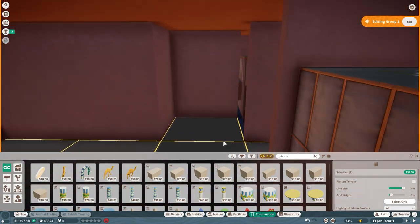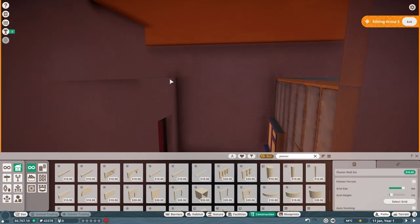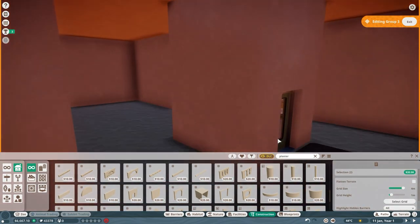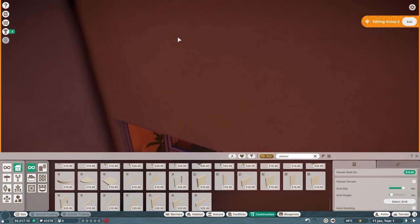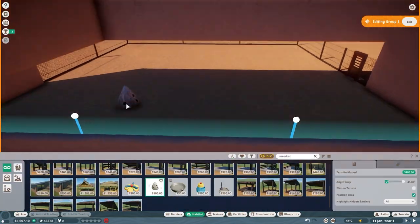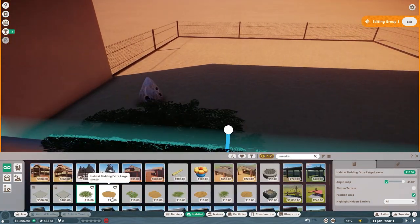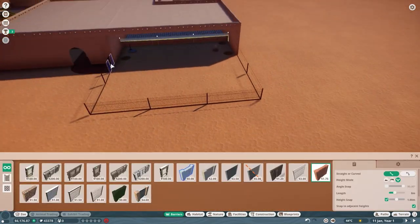Here we're working on the staff area - pretty straightforward. I'm just covering up the buildings and might go back and decorate it a bit for the staff. Generally, as long as my staff areas are hidden I don't really care too much about making them look super nice.